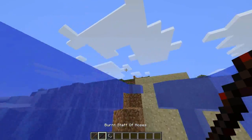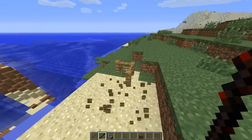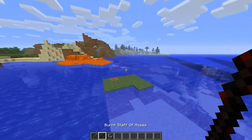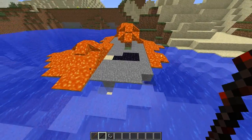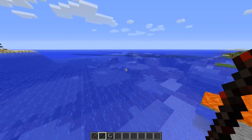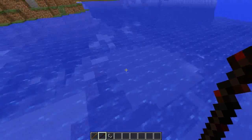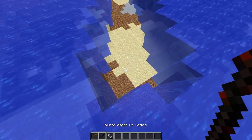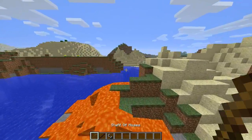As for the Burnt Staff of Moses, I'm not sure as of now how to obtain it. On the forum it only said about the Staff of Moses but not about the Burnt Staff. As I demonstrated, it's the same but with lava, and it doesn't have as big proportions — it doesn't go 64 blocks. The Burnt Staff also works with water, same as the Staff of Moses, so the Burnt Staff is kind of better I think.